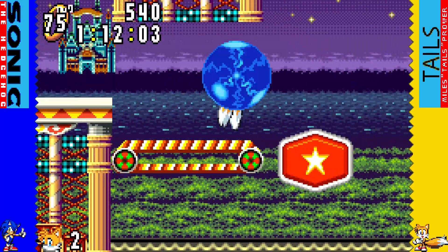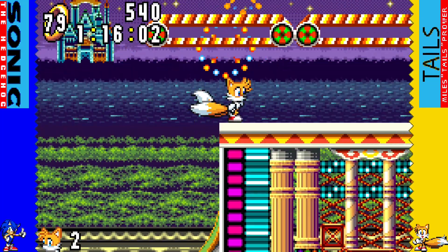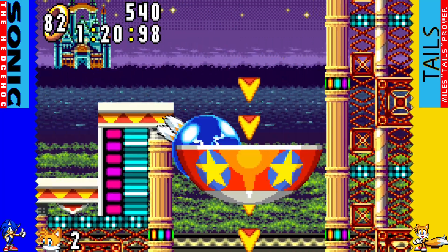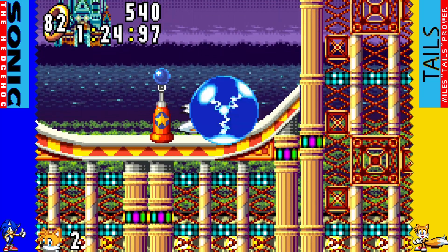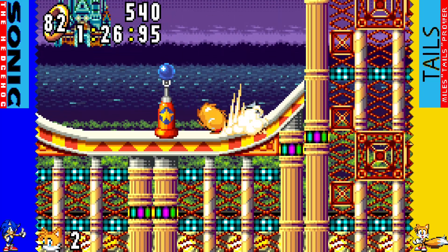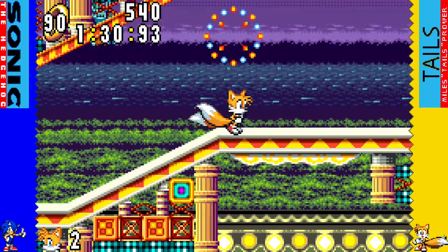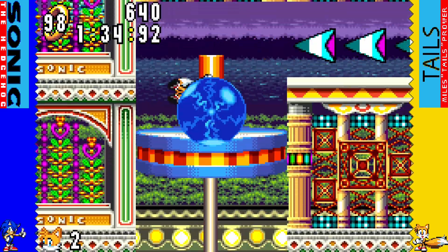That frog robot right there shoots out fireworks, so be careful if you go to try and jump into it. I think that might be the first appearance of that little umbrella-shaped thing. I'm not sure what it's called, honestly, but I know it came back in Sonic Mania.